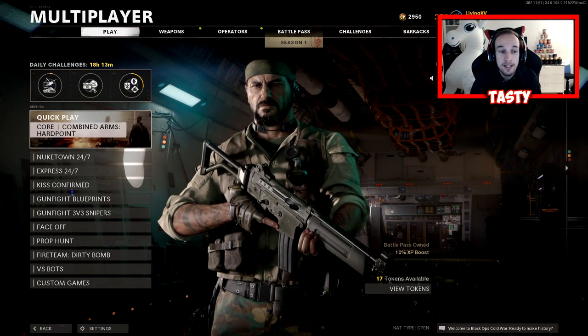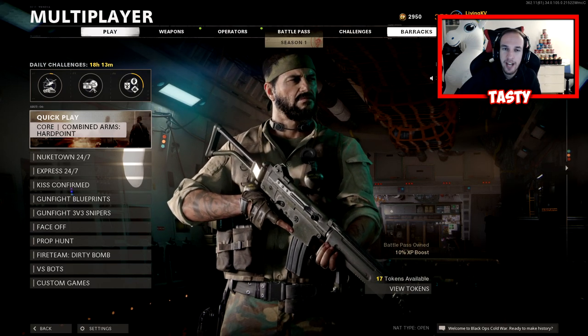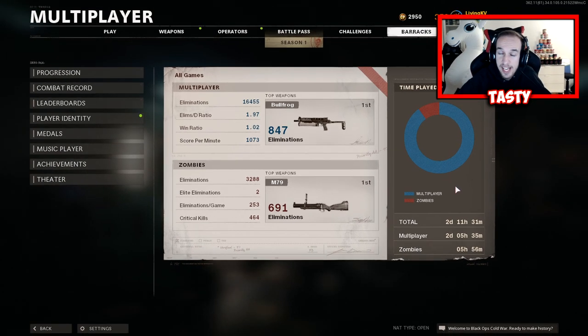Let's get into the stat showcase really quick. You're probably wondering how fast did I unlock this — in the bottom right corner you can see two days, 11 hours, and 31 minutes. The second fastest we have seen is four days in-game, and that covers both multiplayer and zombies combined. I basically broke the record by a day and a half, which is absolutely insane.